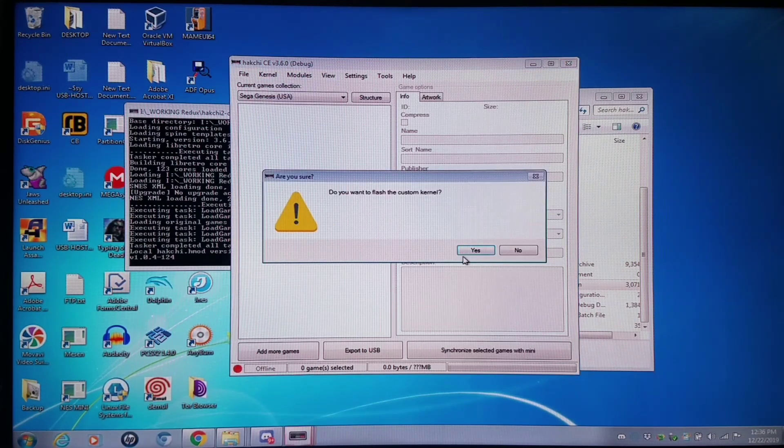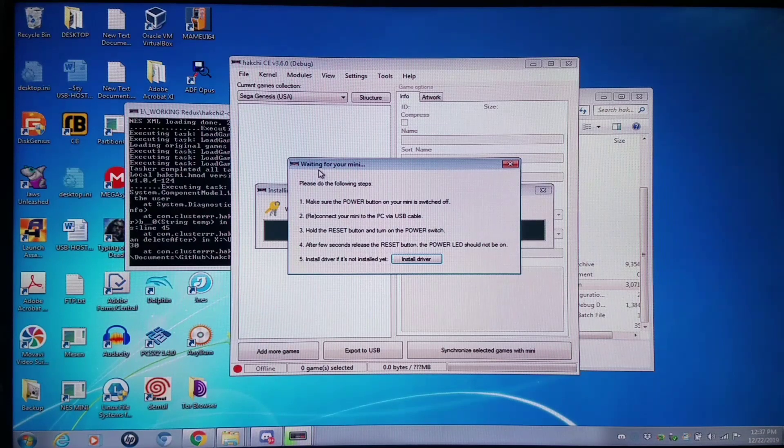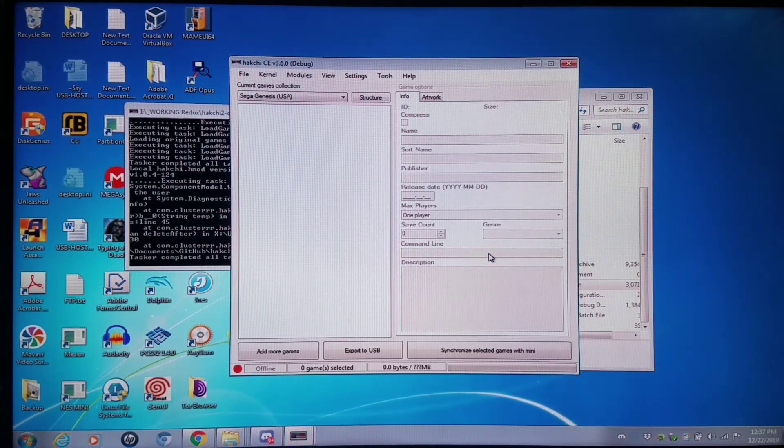I'm gonna do this right now and watch what happens. The very first time you do it, it's gonna ask you — click yes. It needs to install the drivers. The first time you'll need to click yes to install the drivers; I've already done that so I'm gonna click no. It's also gonna tell you 'waiting for your mini' — I'm going to cancel this out and show you what you need to do exactly. You need to use a micro-USB cable; unfortunately the one that comes with your Mega Drive Mini will not work. But if you previously purchased an NES or SNES Classic, or have a Samsung Galaxy or another appropriate phone with a data-transfer-capable micro-USB cable, you're gonna be absolutely fine. Connect your mini to your PC via USB port, push the power switch into the on position, and hold down the reset button simultaneously until the red LED light disappears.